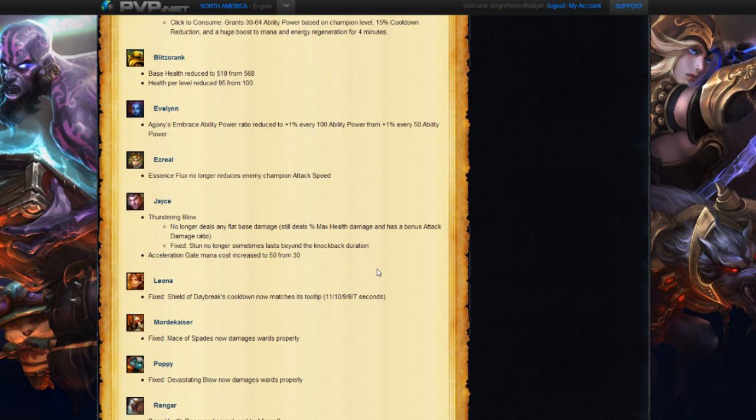Next we have Jayce receiving some nerfs. His Thundering Blow no longer deals any flat damage; instead it deals percentage max health damage and has a bonus attack damage ratio. They also fixed a stun to no longer sometimes last beyond the knockback duration, and the Acceleration Gate mana cost has been increased. He might see future nerfs — he is strong if he's played really well. Hopefully for now that Thundering Blow change will put him in a better spot.